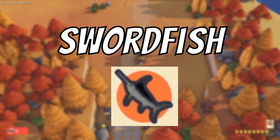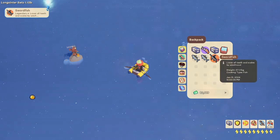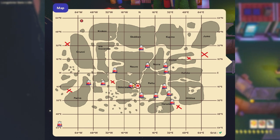The next fish is the swordfish. The swordfish has a long spiked nose, a black top and a grey bottom. When cooked at a cooking station it becomes a food that can provide the player with around 40 energy. The swordfish can be found at the fishing points in the bodies of water across the map. It has a 5% catch rate and here are some locations on my map.